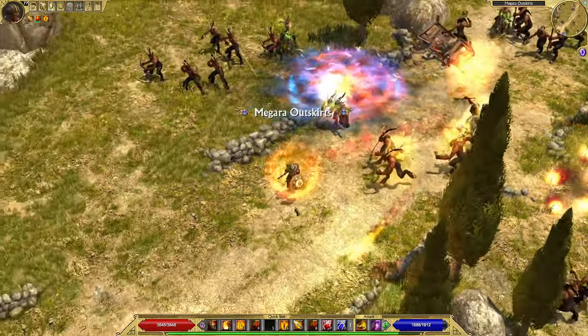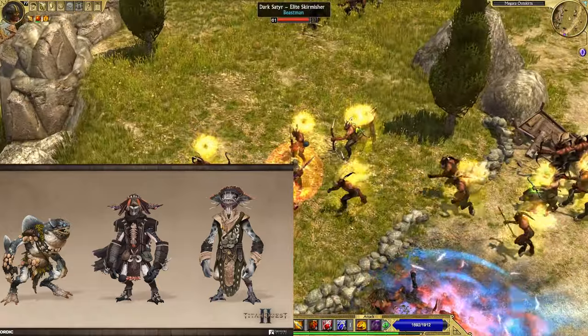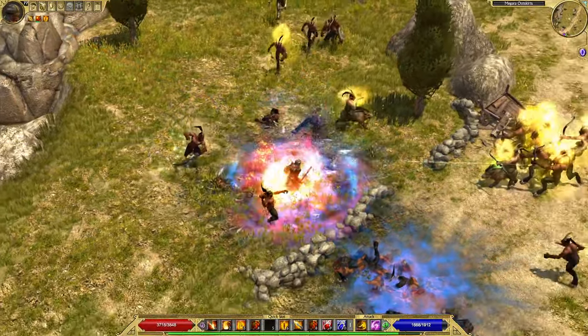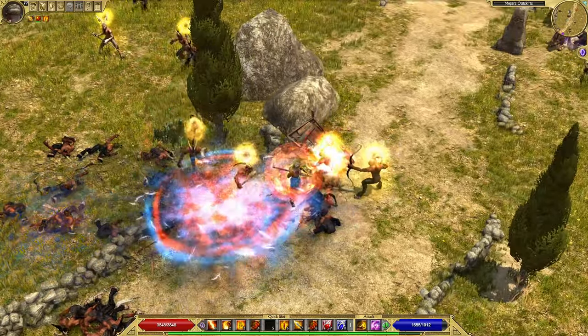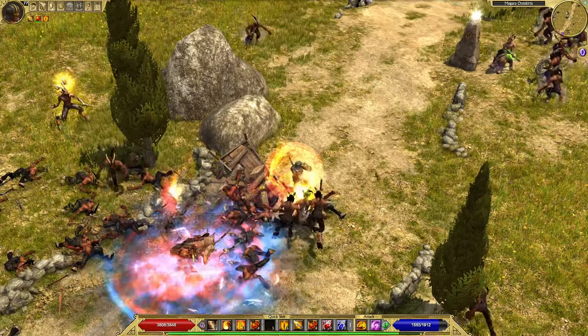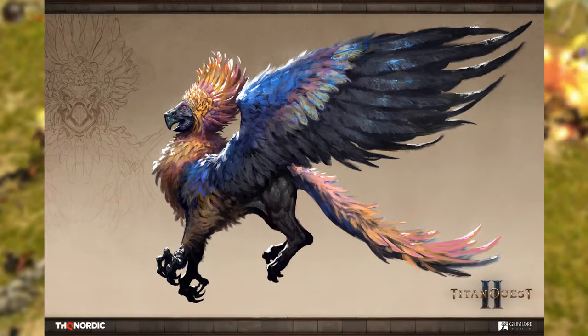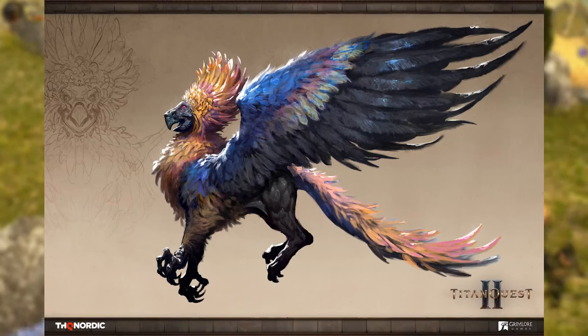Last month they explained the Ichtian faction in detail — some sea monster hybrids that work together and fight as a faction. This month the focus is about enemies that fight all alone: strong mini-bosses. The first one the player will encounter relatively early in the game is the Gryphon.